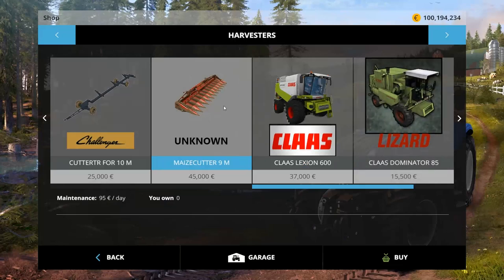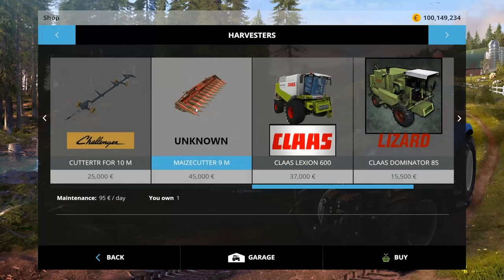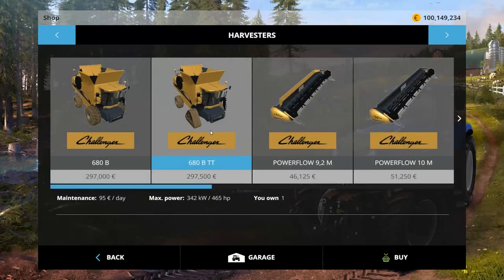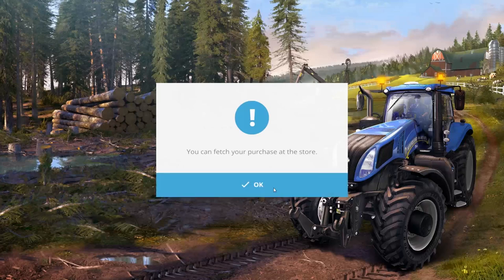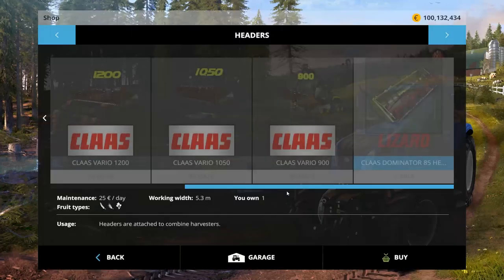And then we have an Unknown Maize Cutter, 9 meters — let's buy it. Oh good grief, this one's actually color-rated. And then a Kloss Dominator 85: $15,500 to buy, $65,000 a day to own, 112,000 horsepower, $4,200 liter capacity. The other one didn't have capacities. Let's buy the Dominator. In headers, there's a Kloss Dominator 85 head — $25,000 a day to own, $1,300 to buy, 5.3 meter working width. Buy that.